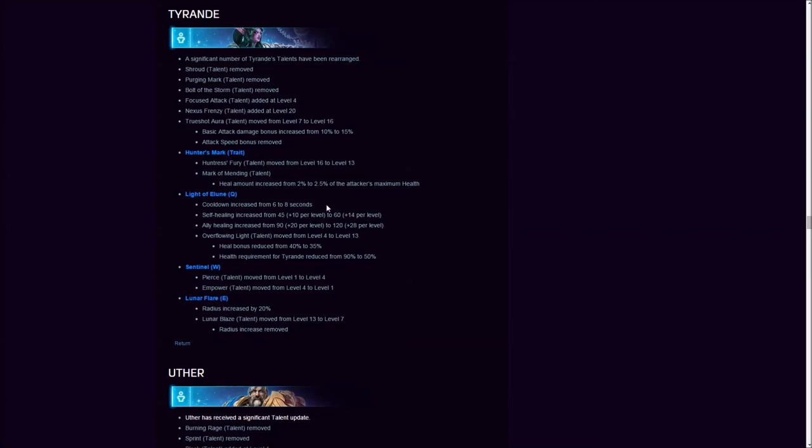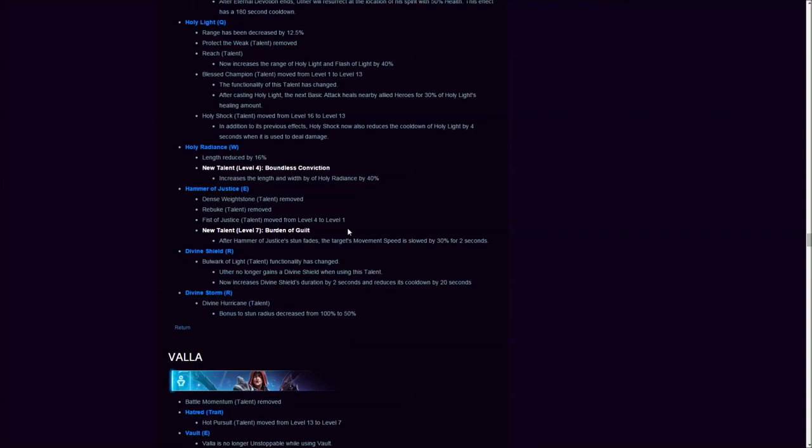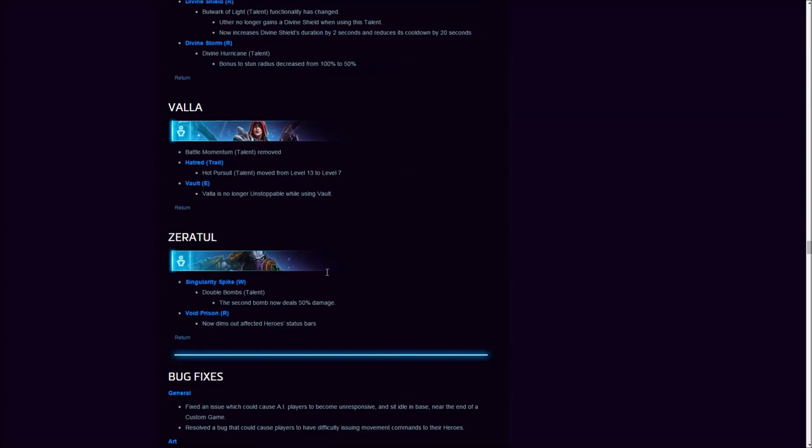Tyrande got a lot of changes — check it out if you want to. Uther gets a significant change: Eternal Devotion is reworked. You will no longer be able to use abilities as a ghost. Instead, when you turn into a ghost you'll get a flash of light heal on a very short 1.5-second cooldown. So no more charging in suicidally with Uther just because you don't care — as long as everybody else dies.